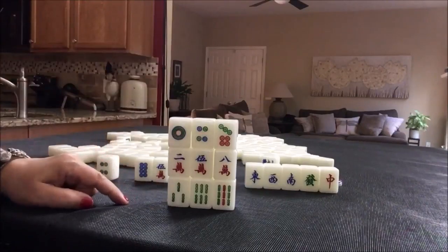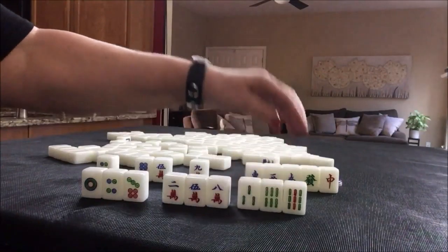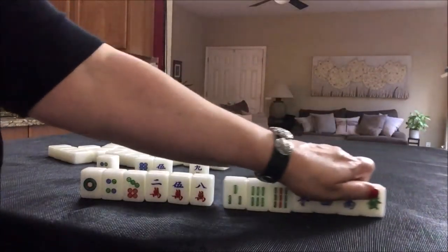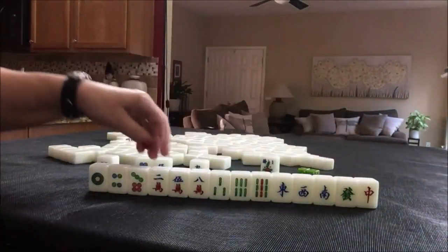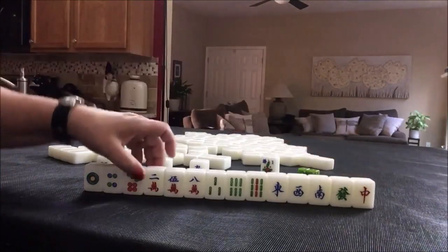That's called knitted: 1-4-7, 2-5-8, 3-6-9. So this is 3-6-9, 10-11-12-13-14 — this would be a winning hand right here. Lesser honors and knitted tiles — that looks like too many but nope, that's right. Knitted tiles: 1-4-7, 2-5-8, 3-6-9.